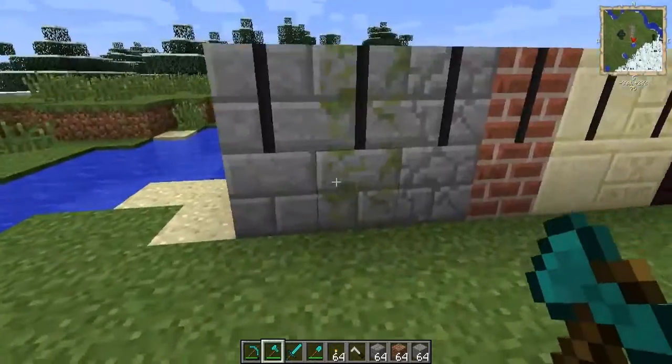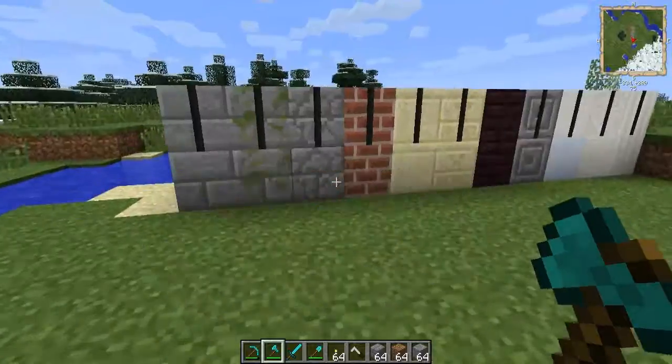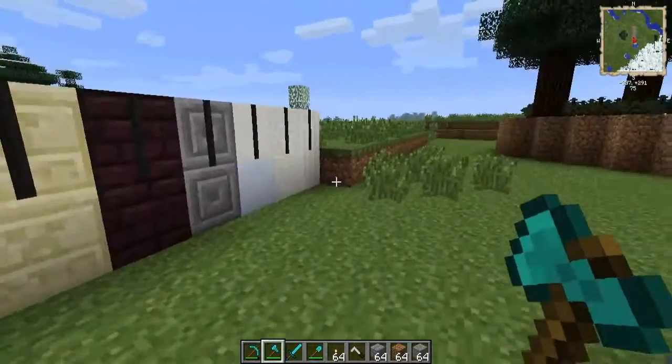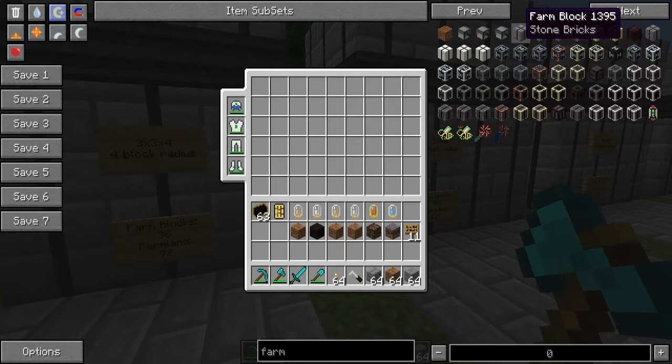This is all of the blocks that Multifarms can be made from. You should be able to recognize them, but in case not: stone bricks, mossy stone, cracked stone bricks, smooth sandstone, chiseled sandstone, nether brick, chiseled...